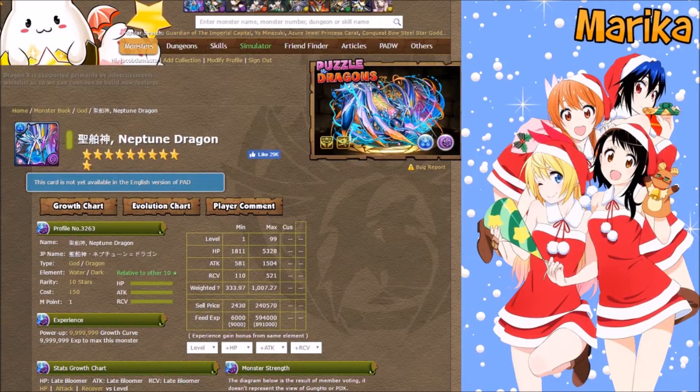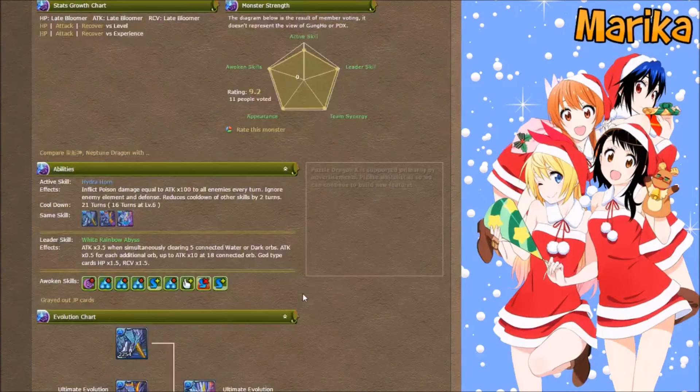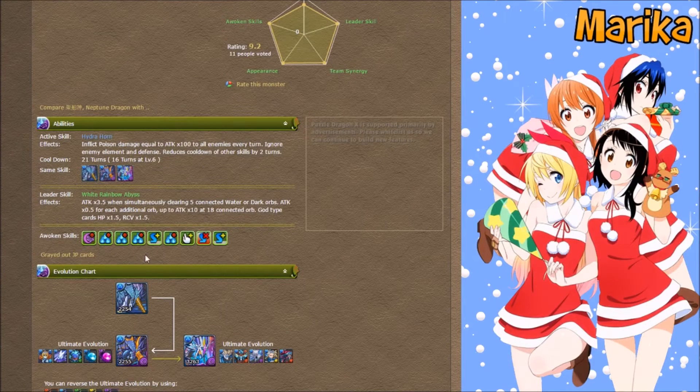For my second MP dragon video today, I'll be doing Neptune Dragon. Neptune Dragon is a water row-based leader with these awakenings, giving god-typing cards HP and RCP times 1.5. He makes a very powerful multiplier lead with lots of rows, but he does have a few issues — one being incredibly orb hungry to get a maximum multiplier.